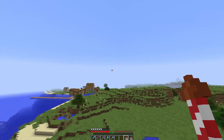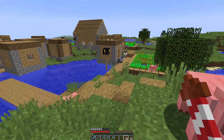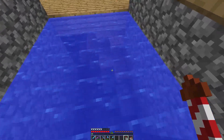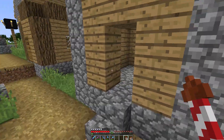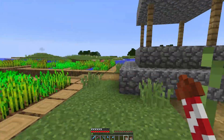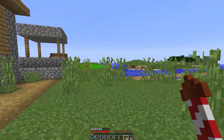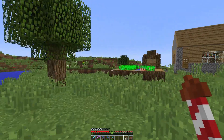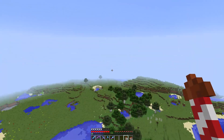Oh, there's a village! That's interesting. Let's stop by and see if anybody's home. It's a little bit on the water. All your doors are gone. Is there a blacksmith in here? Doesn't look like it — there's a library. Looks like that's it. Let's fly off this way a little bit more.